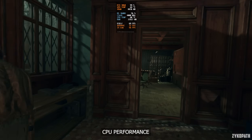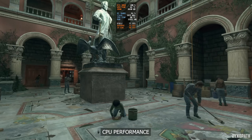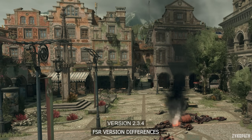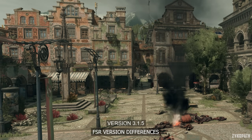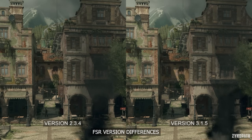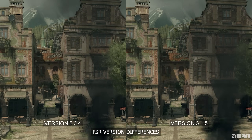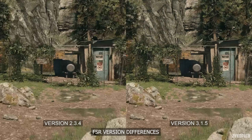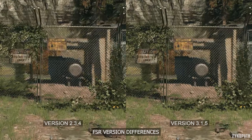Before moving on to upscaling, the game offers multiple versions of FSR — versions 2.3.4 and 3.1.5. The older version can look sharper in stills and has better image stability in scenes with alpha effects, such as smoke from fire. However, in motion, while the newer version looks blurrier overall, it has slightly better image stability in general.